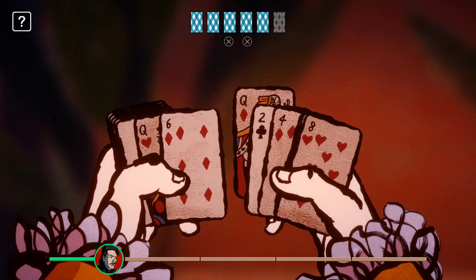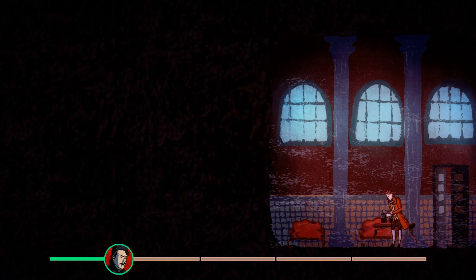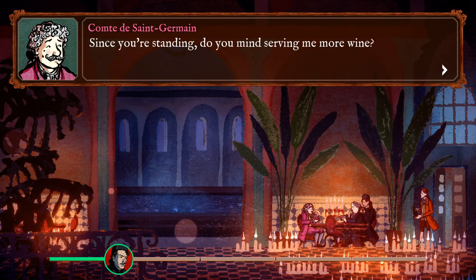We don't want to take too long, as the longer we are away from the table, the more suspicious it gets. Now it's time to return and pour the Comte another glass of wine so that he can retrieve the deck from our pocket.